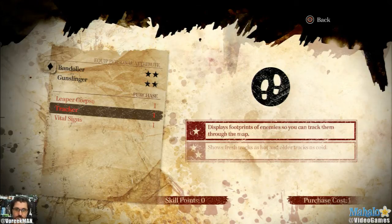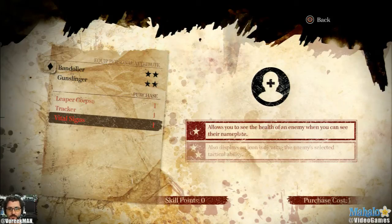A Tracker lets you basically see footsteps, and if you upgrade it, you see hot to cold tracks. The ones that are deep red mean enemies are somewhere around there right now. If it's a little blue, you can use that to see where your enemies are constantly going. Vital Signs lets you see your enemies' health, which is in some cases very good. And if you upgrade that, you not only see that, but you also see the tactical attributes and abilities that person is carrying along with them at that moment.